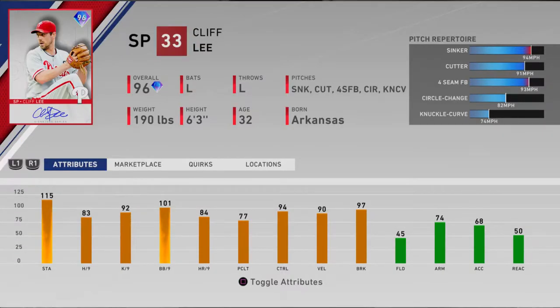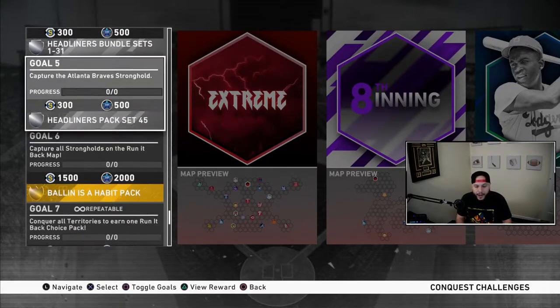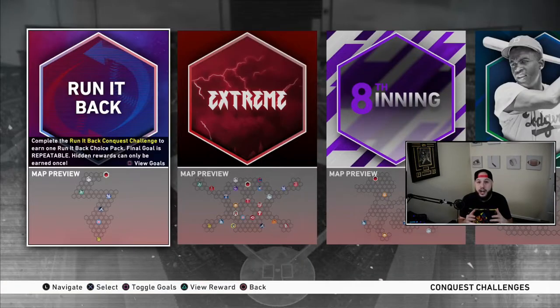Aside from the showdown, they also added the new Running Back conquest. I haven't done it yet, but you can see the goals — you have to get the entire map, but it's really not that bad. At the end of the conquest you'll receive a Running Back pack — a choice pack of the new cards. Just pick your card, sell it, get stubs. It's about six or seven three-inning conquest games. If you're having trouble with the showdown, I recommend the conquest — it's easier and faster.